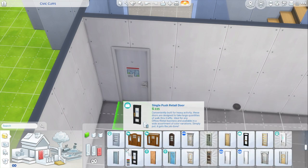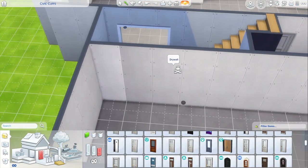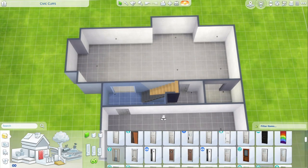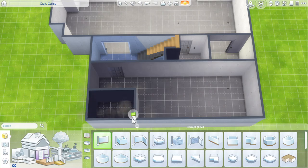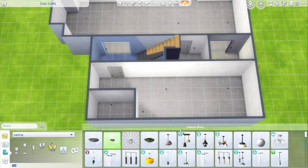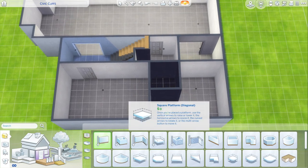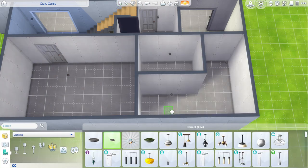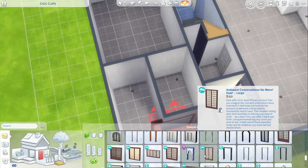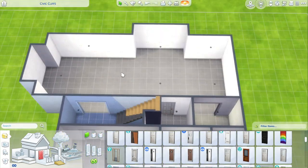You put an ad in the paper and have other Sims come live with you, and they actually pay rent to you. If your Sim can afford it — I don't remember how much this house is, but it's massively expensive — they can move in, take whichever apartment they like, get three other roommates, and they can all have their own rooms. You just lock the door to everybody but that roommate and only they can enter.